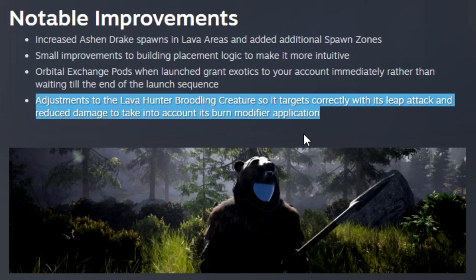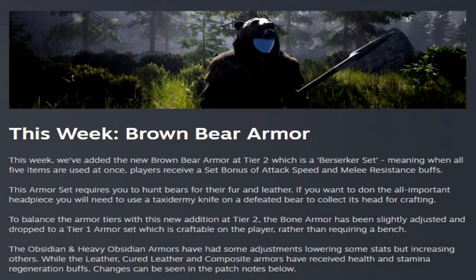Adjustments to the lava hunter broodling creatures so it targets correctly with its leap attack, with reduced damage to account for its burn modifier application. This week they added bear armor, which is a tier two armor crafted in the textiles bench. It's called the berserker set and gives you attack speed and melee resist buffs once you have the set bonus. You need a bear head to make this armor, obtained with a taxidermy knife.